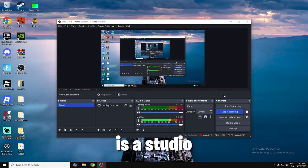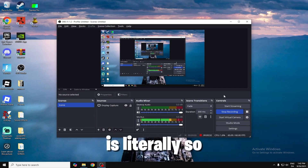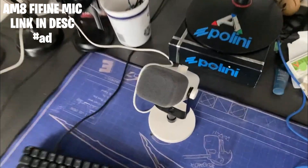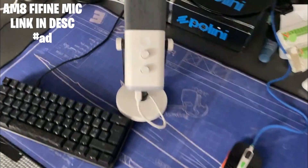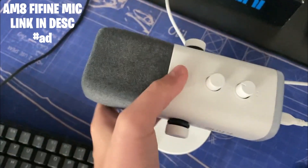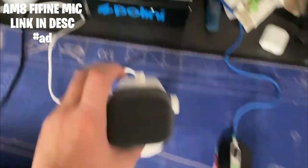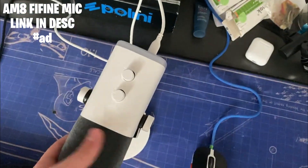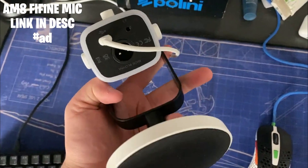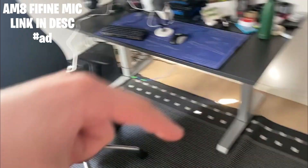Keep in mind my original mic is a studio mic that I got for a lot of money, and the AM8 is literally so cheap and affordable. This is the AM8 Fifine microphone, fully set up. You can change the colors right here on this button, and behind it you can click the mute button to mute itself. The foam and microphone are really nice, and it's not heavy at all. There are different ports as well. Make sure to go into the description — AliExpress or the official website — and pick it up.